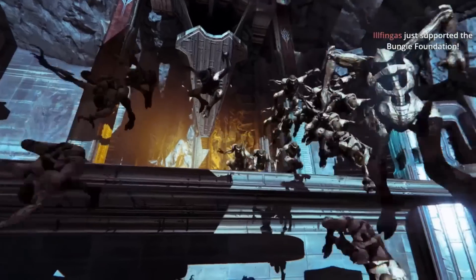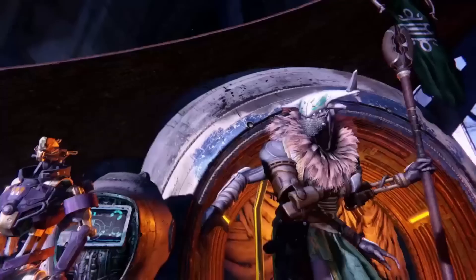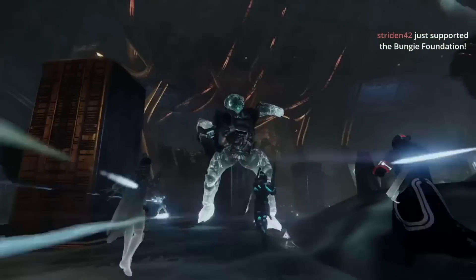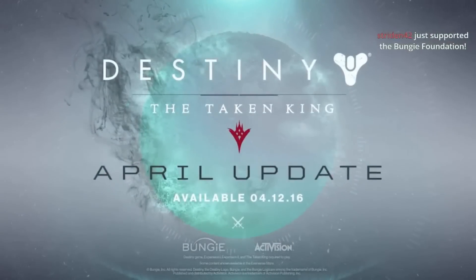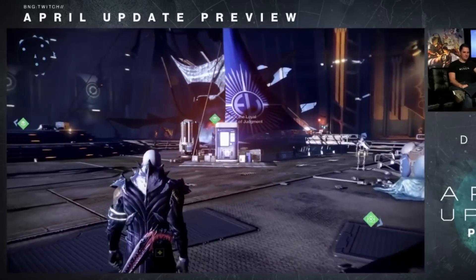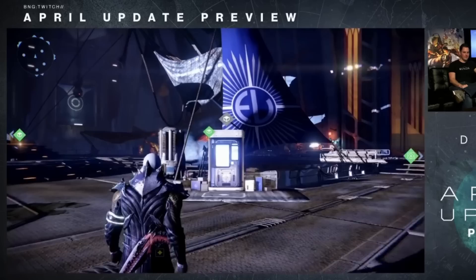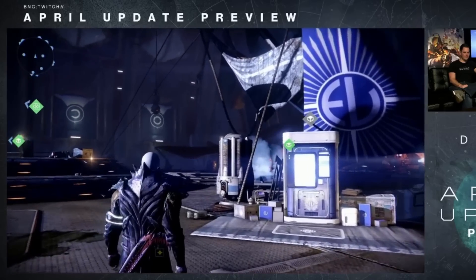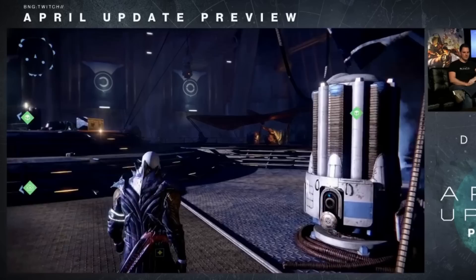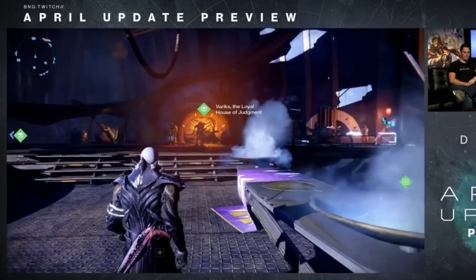Hey guys, so today was the first of 3 Bungie reveal streams. In this reveal, they went over the new activities that we'll be doing in the April update. The April update brings us back to the Reef and follows the path of the Awoken after their annihilation during the battle with the Dreadnought. There are some new quests and missions to play, Prison of Elders is returning, the new light cap is 335, new gear, weapons, shaders, ships, as well as sandbox and crucible updates.